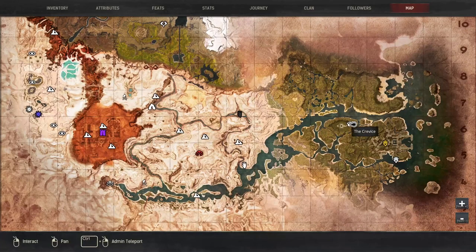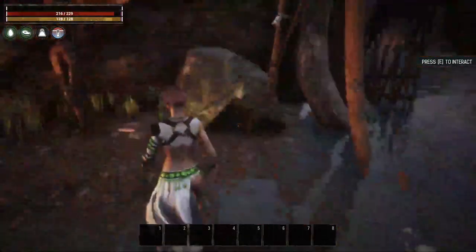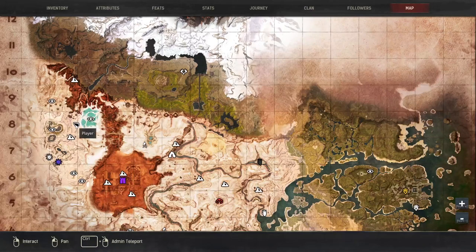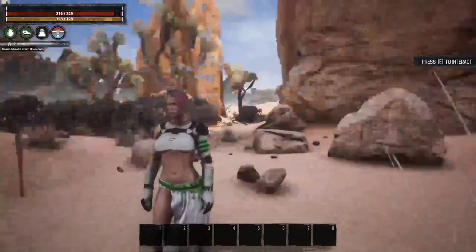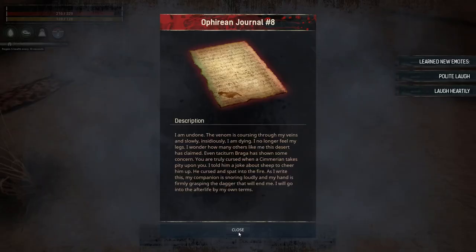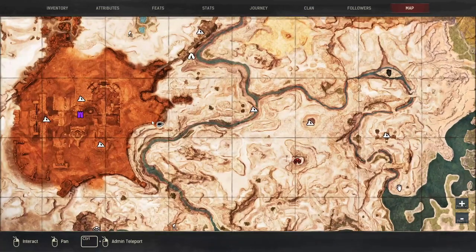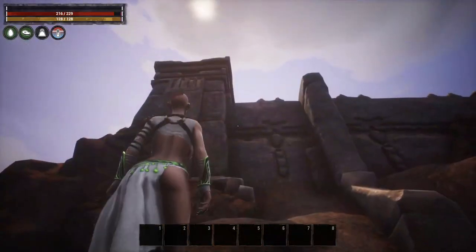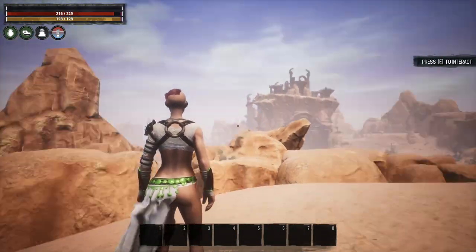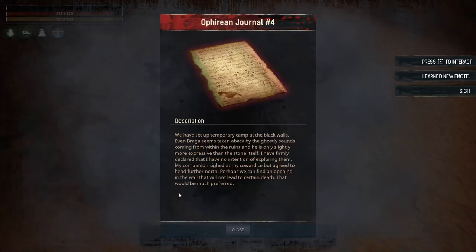The next emote is way out here in the jungle by the crevice, right underneath this tent or lean-to — interact with that for the Sleep emotes. Right out here next to the Shattered Springs you're going to find a little crevice that you can walk into, with a book laying on the ground — interacting with that will teach you the Laugh emotes. This next one can be rather hard to find but it is just outside the edge of the Unnamed City, across from the Tower of Bats. Find this little camp and there's a book laying on the ground — if we interact with that we learn Sai.